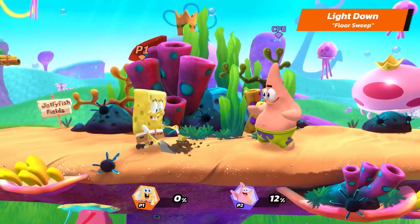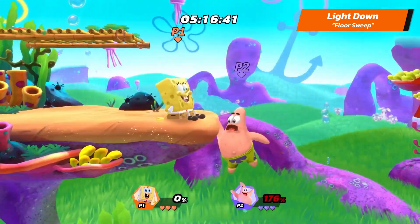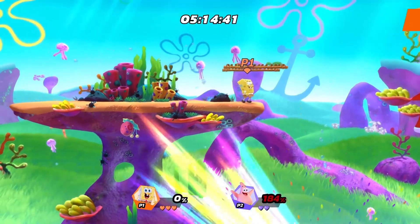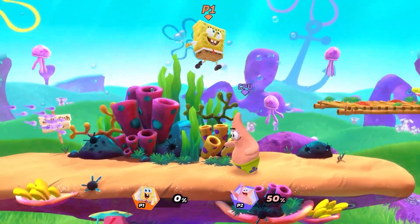And his Light Down is Floor Sweep. Sweep those pesky opponents off the edge. Let's now talk about SpongeBob's Air Light Attacks.